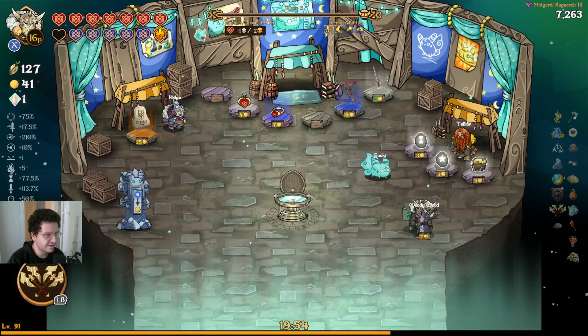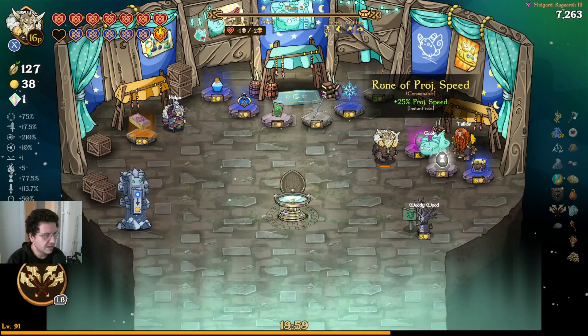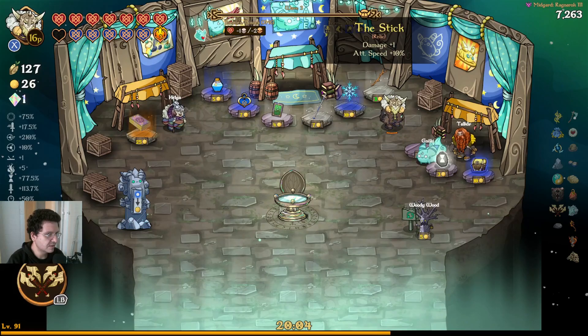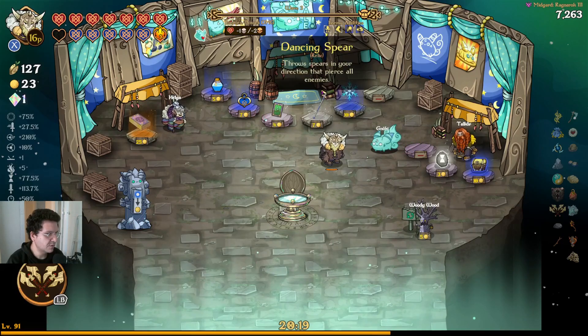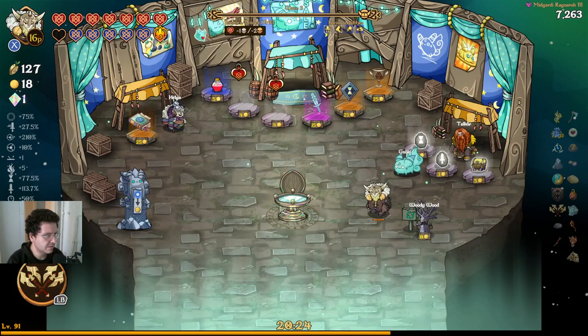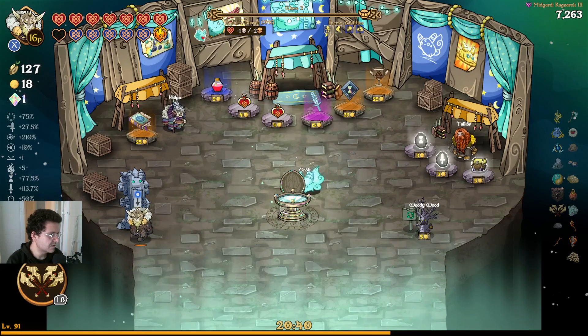I do like Projectile Speed at 25%, that's pretty nice. The stick is only $3, we'll grab that. We could do one more reroll and see if we get something more interesting. Cool down Crystal Enhancer, and we'd get an extra Ascension Crystal as well. We definitely need to convert some XP into money here.